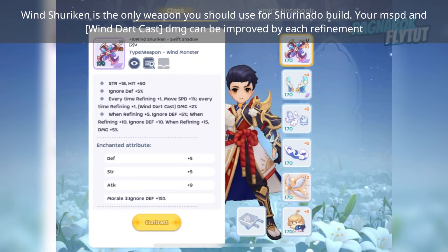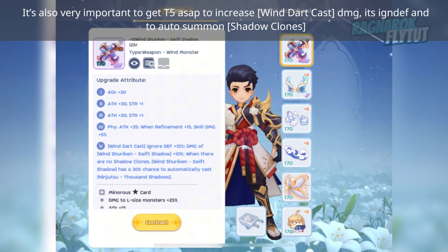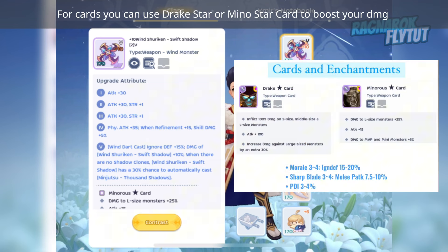Wind Shuriken is the only weapon you should use for the Shurinado build. Your Movement Speed and Wind Art cost damage can be improved by each refinement. It's very important to get tier 5 as soon as possible to increase your damage, ignore defense, and to auto-summon Shadow Clones. Try to get Sharp Blade or Moral 304 to boost your damage or ignore defense. For cards, use Break Star or Minus Star card.